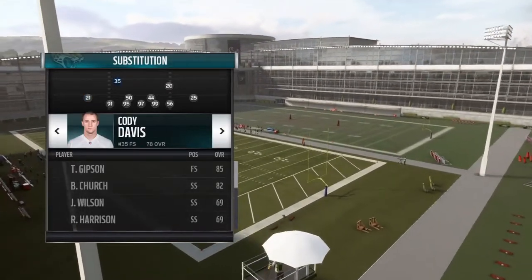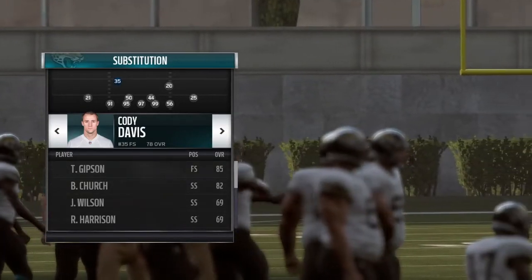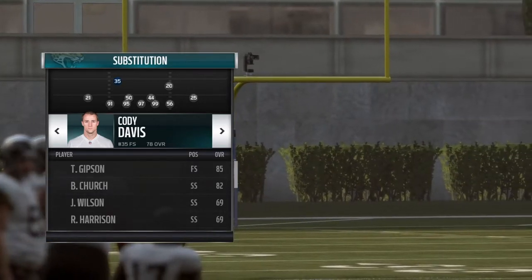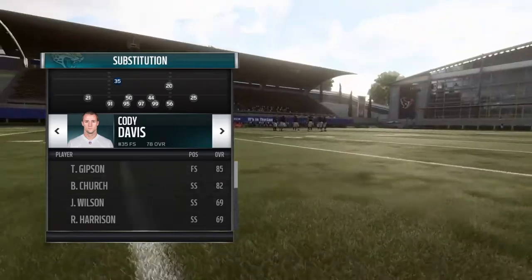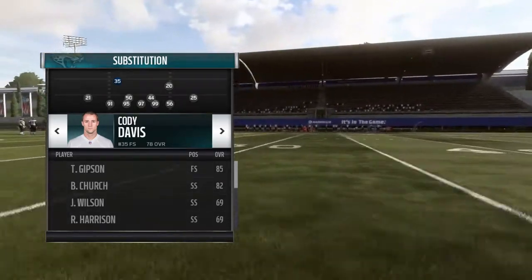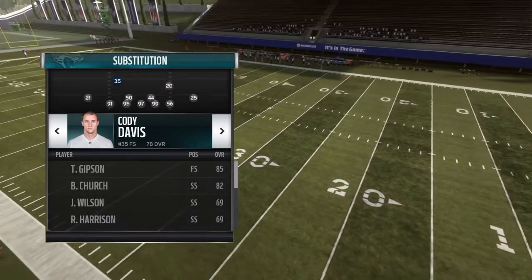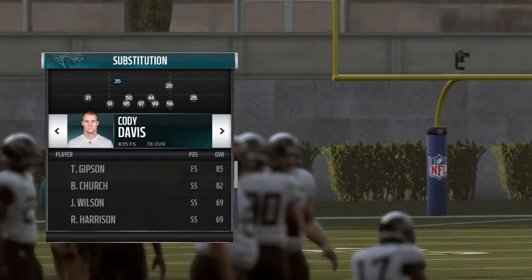Cody Davis is there — even though Gibson is better — because of his speed. He's not a bad safety either. You want speed out there because once your opponent gets frustrated and can't get away from this defense, he's going to try to hit you with fly routes. I'm not going to guarantee this play stops every single spread play, but run it every time versus the spread and you'll win 85% of the battle.